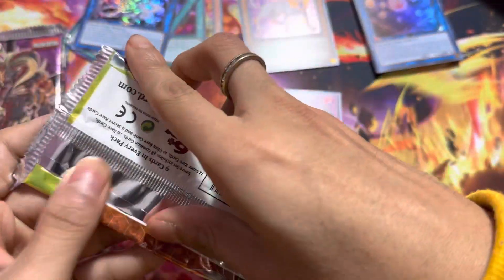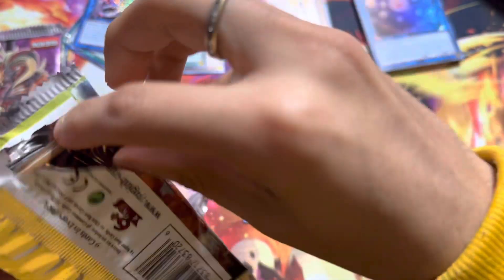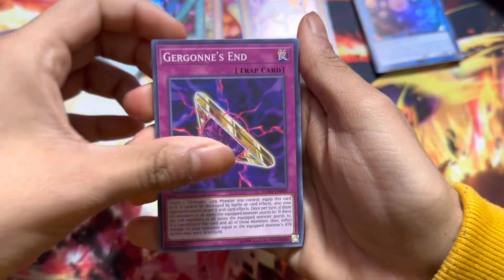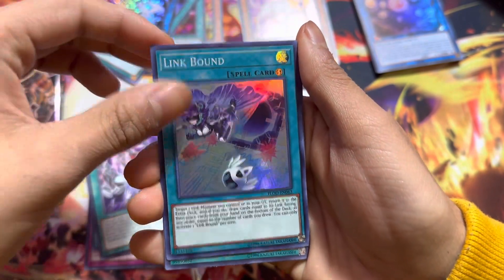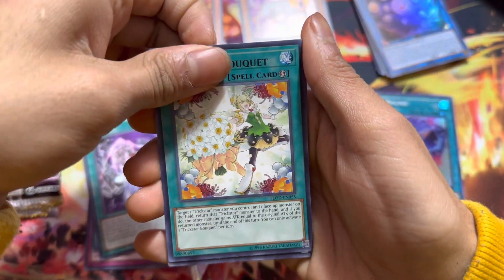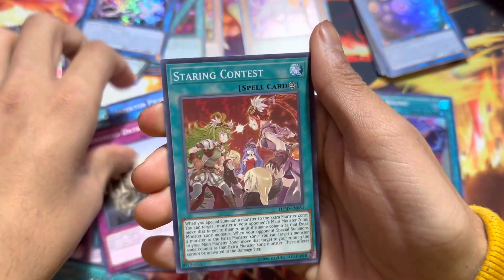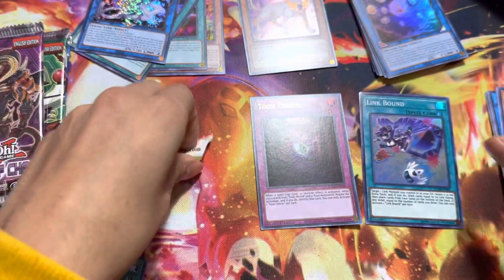Nothing crazy from those. We got this thing — Flames of Destruction. I don't know what they consider a chase pack. We'll just go straight through this because I don't know the pack trick. We got Called by the Grave. We got a Super Rare Link Bond — put that to the side. We got a Rare. Daybreak. Some Battery Solar — we'll put this to the side.